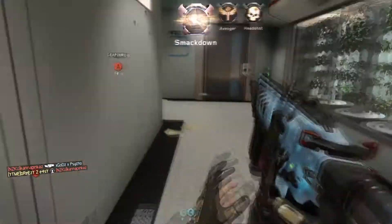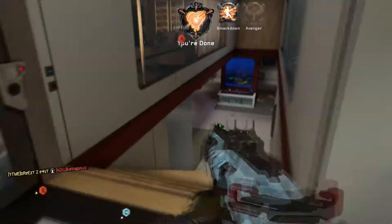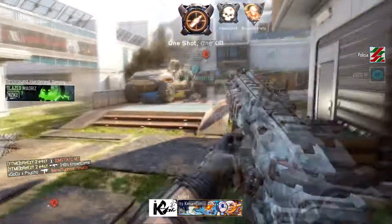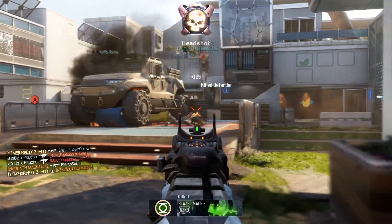The game mode we're going to talk about is hardcore domination. It's the easiest, it's the quickest, you get lots of kills, the game goes on, there are kind of set spawns — you can really work it out and it's good fun to play.